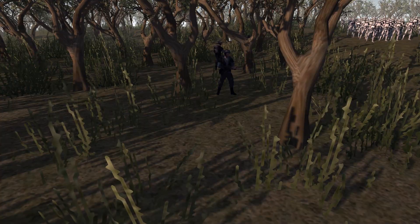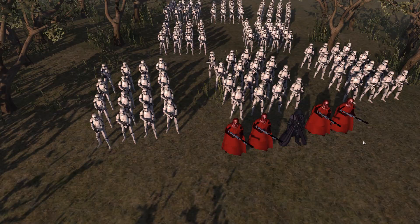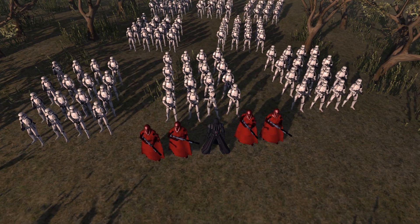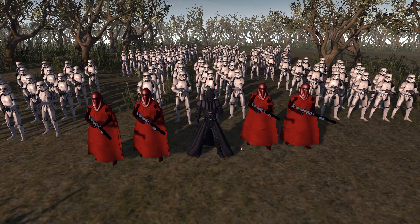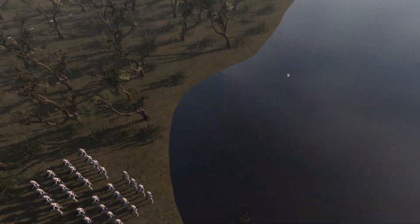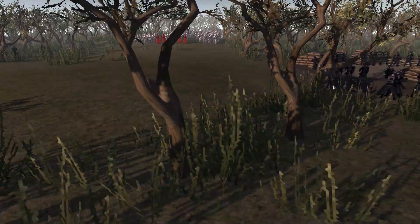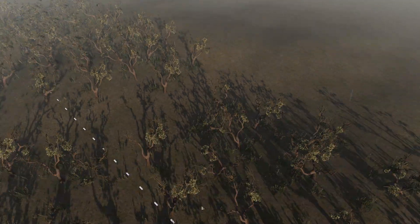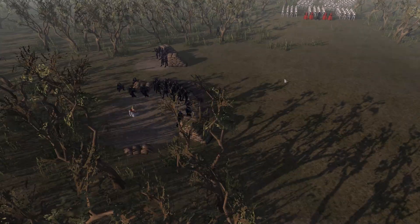They don't actually have a model for Yoda in the Galaxy at War mod, so I had to use a statue of him. It's not an actual movable character, so he won't be dying — he'll just be getting captured. More Rebels over here, and then on the very left we have a few more. There are also some scattered about in the woods who are going to ambush the Stormtroopers. As for Darth Vader's forces, we have probably about a hundred Stormtroopers. We've got Darth Vader, four Imperial Guards, a bunch of Stormtroopers, and then we also have some flanking boys who managed to sneak around the outposts and came up behind near the water in a flanking maneuver.